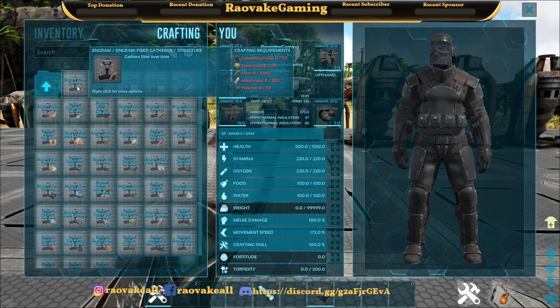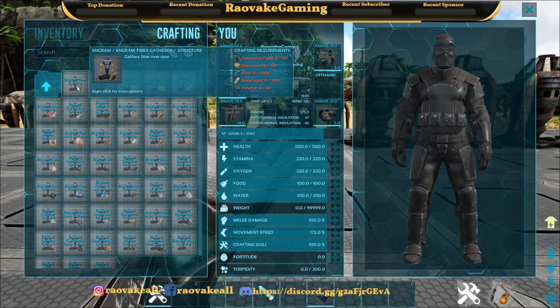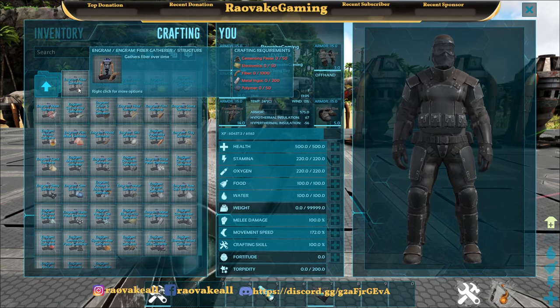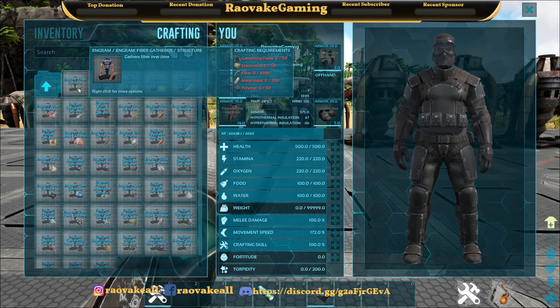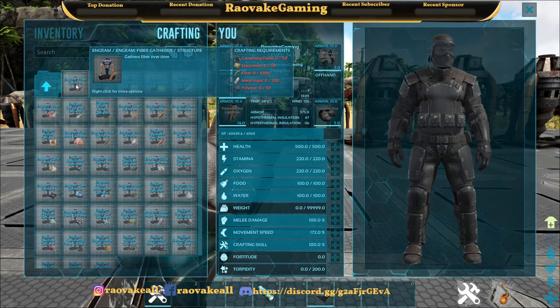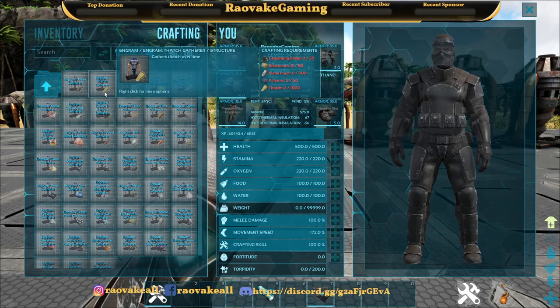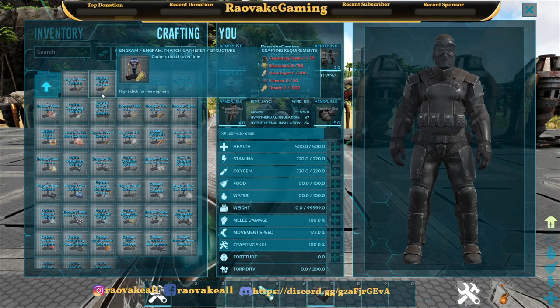So let's get into the costs. They start out pretty relatively cheap: cementing paste 50, electronics 50, 1000 fiber, 200 metal ingot, and 50 polymer. What I've noticed is for the resource you're trying to gather, it actually takes around 1,000 or so of that resource. So thatch, again, 1,000 thatch. Everything else is basically the same.